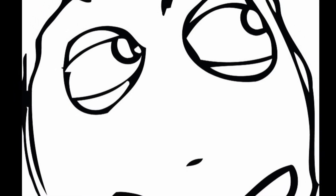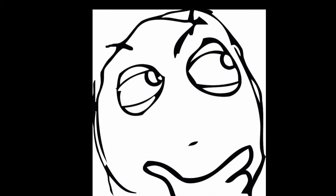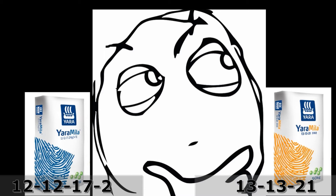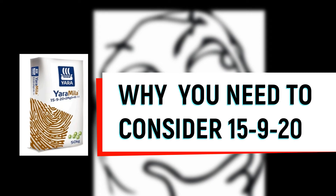You might be wondering why you would pick such a premium fertilizer — 15-9-20 — over the 12-12-17 and 13-13-21, which can easily help with flowering and fruiting, especially at a time when fertilizer costs are rising tremendously and you're tightening your budget. However, there are some good values in 15-9-20 even though it's expensive, and there are good reasons why you should choose Yara Mila 15-9-20.